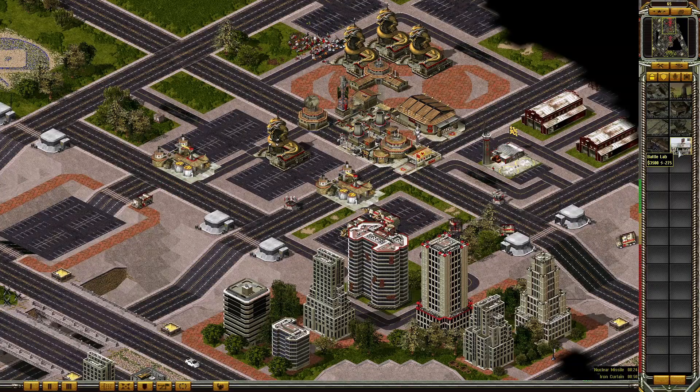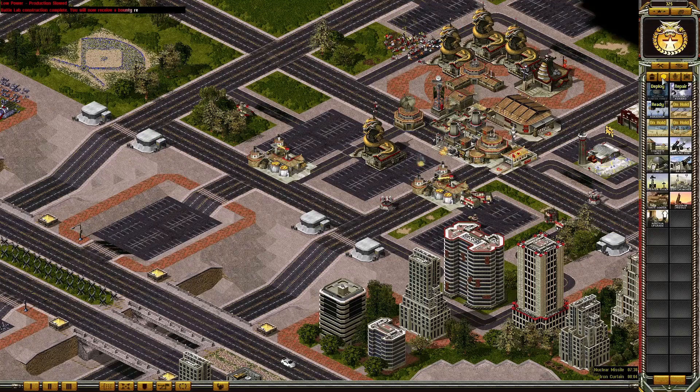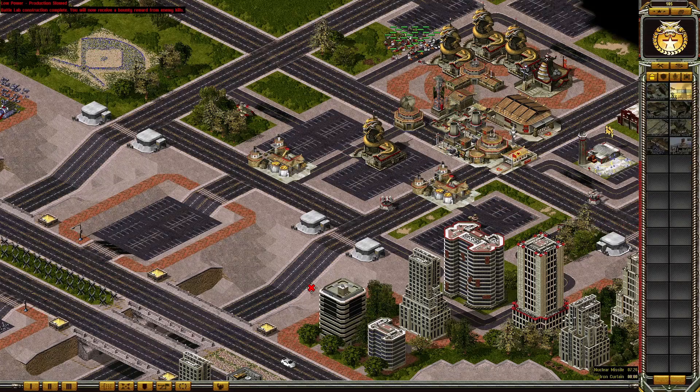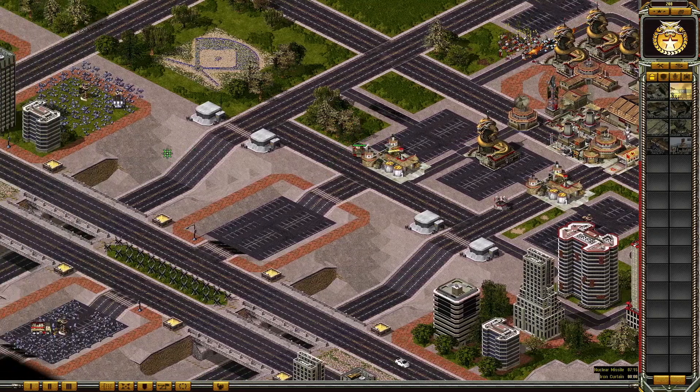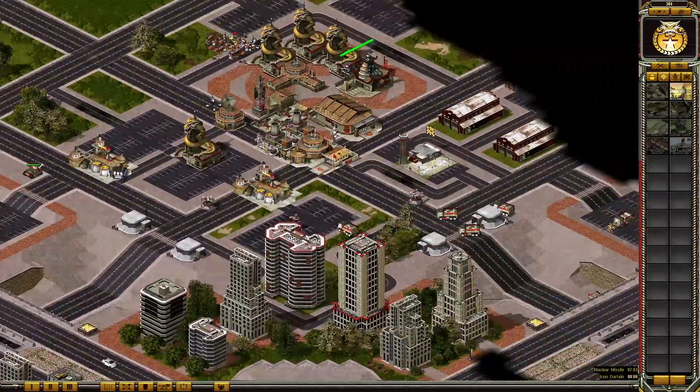Let's get another airfield. I kind of doubt they're giving me this much money. It's kind of like a chrono miner with a Soviet style — that's weird. Let's get more power. We want to get another airport because we're trying to destroy the nuclear silo, because it's gonna be a very big problem in the near future.